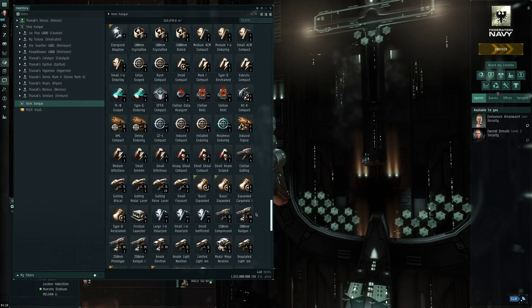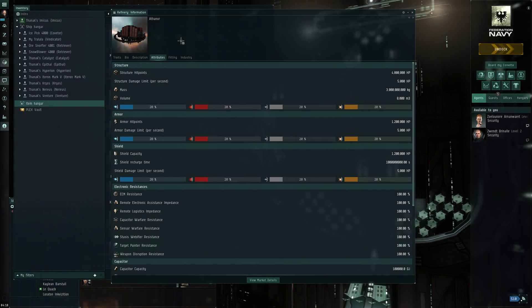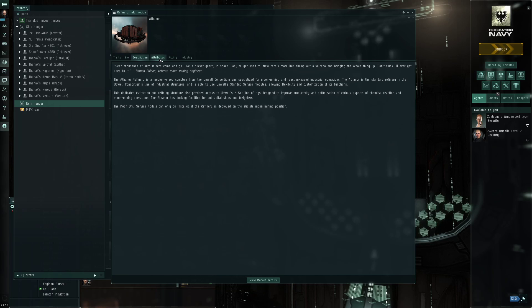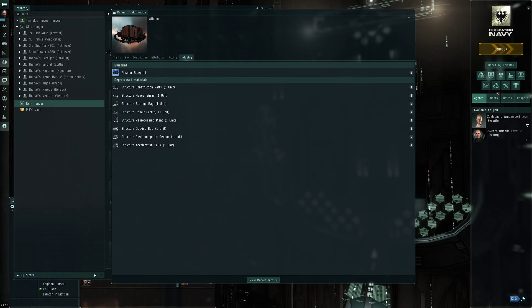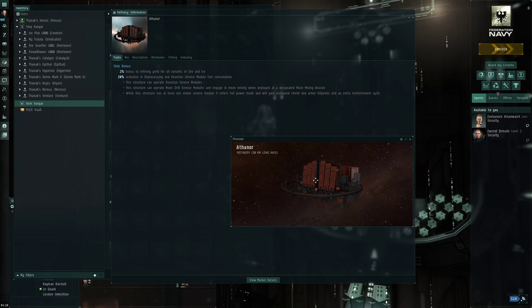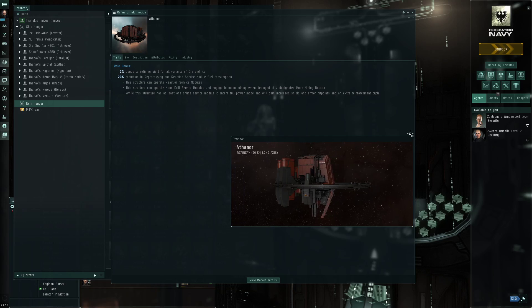With that in mind, some of you will probably get a little excited - I bought this little baby here. I managed to get it from Jita in my loot pinata all the way to my home in Ursaloupeth. The hardest part is done. I got the Athanor - it is a beauty - and now I just need to set it up somewhere.